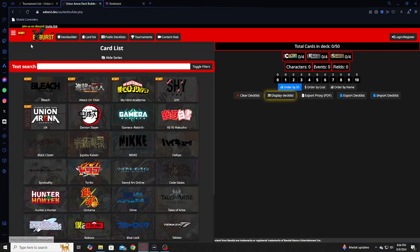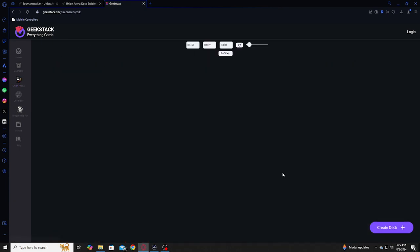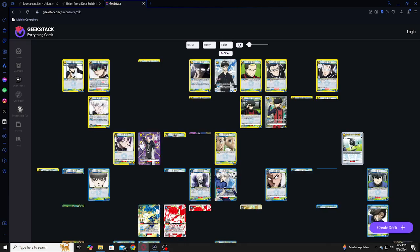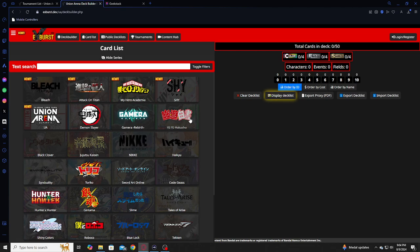I like EX Burst just because it has tournament results. Geek Stack is definitely cleaner looking — you can build your deck, do all that stuff. It shows the alt arts when building, so it's pretty nice. But yeah, gonna use EX Burst here.